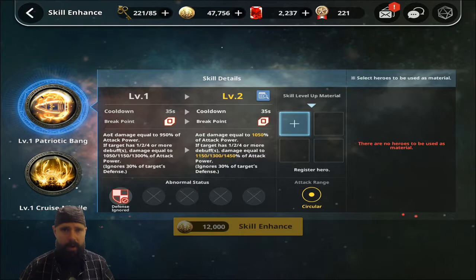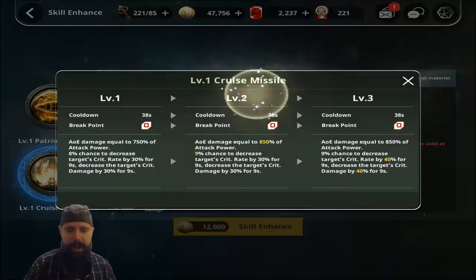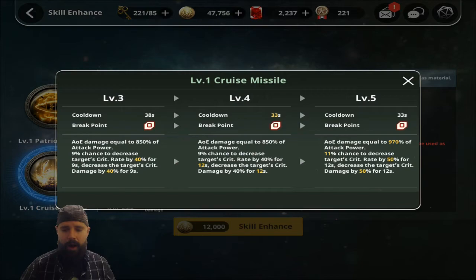So if you were to skill this up all the way, we're talking about a pretty sizable amount of damage. To help with that is Cruise Missile, which is supposed to decrease the target's crit rate and crit damage. The only problem is at level 1 we start with an 8% chance to do that, and at level 5 we have an astonishing 11% chance to do that.